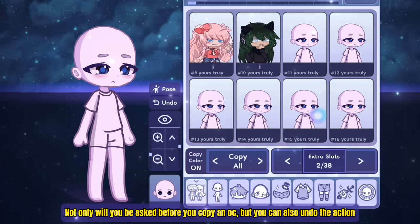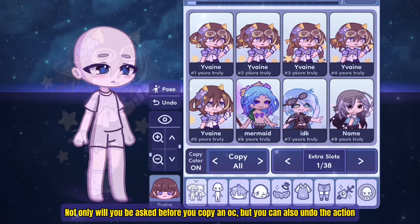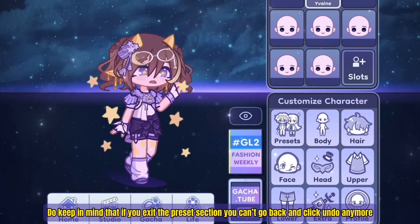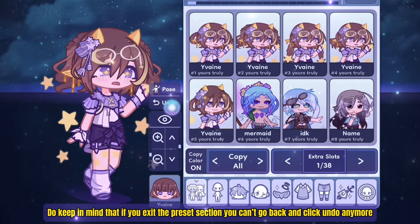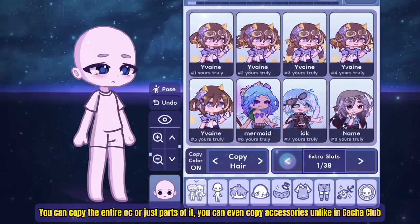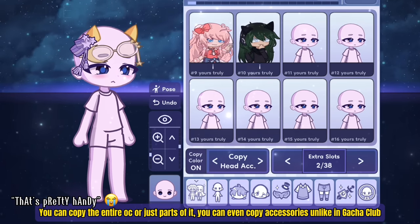Not only will you be asked before you copy an OC, but you can also undo the action if you make a mistake. Do keep in mind though, if you exit the preset section, you can't go back and click undo anymore, so try not to make a mistake. You can copy the entire character or just parts of it — you can even copy accessories, which you couldn't do in Gotcha Club. That's pretty handy.